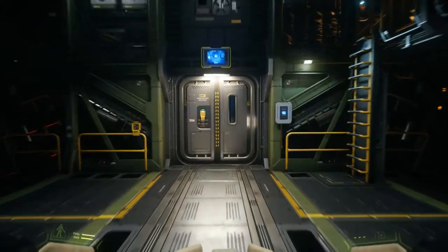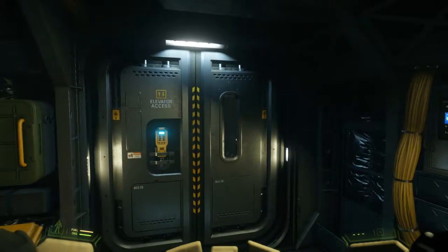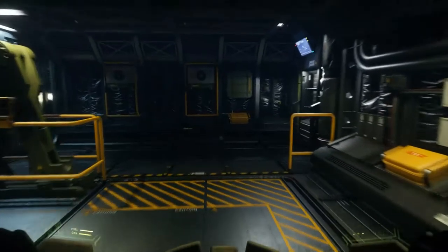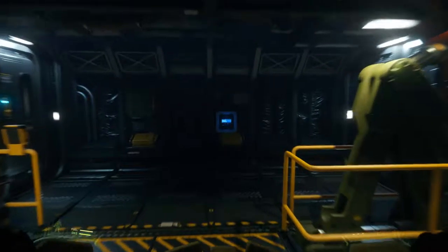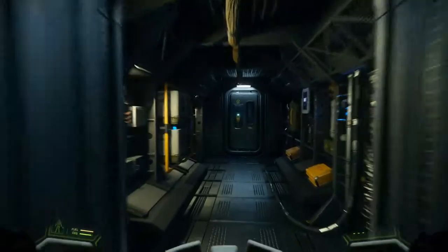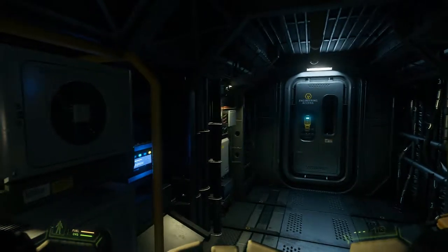Through the cargo modules, through the habitation again - back to the elevator room. When the component system comes in, all these things you see here will be components. This says storage but this will be a component, that'll be a component - and those are where repairs will have to be made when systems go down. You're going to have to know the layout of your ship and where your systems are.